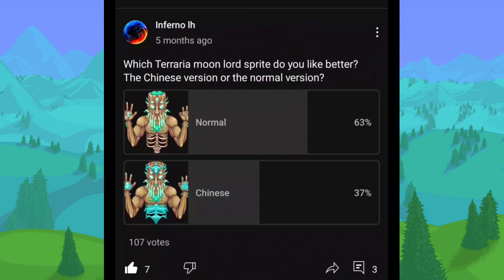Which Terraria Moon Lord sprite do you like better — the Chinese version or the normal version? The Chinese version actually looks pretty cool. I might go with the Chinese one, just because of how different it is. I like the crystals, the diamonds — whatever that blue stuff is supposed to be — as a replacement of his bones. It looks really nice actually, I quite like this design.